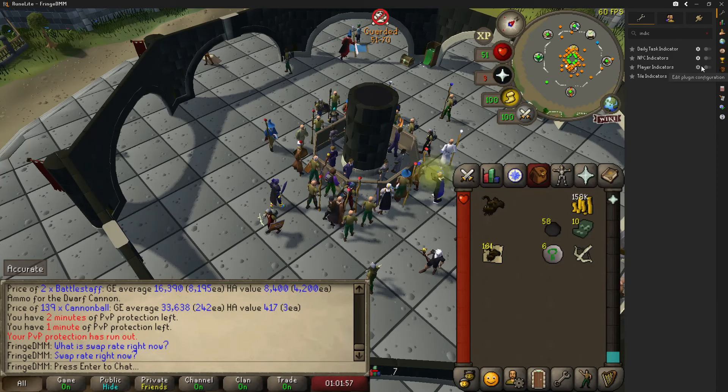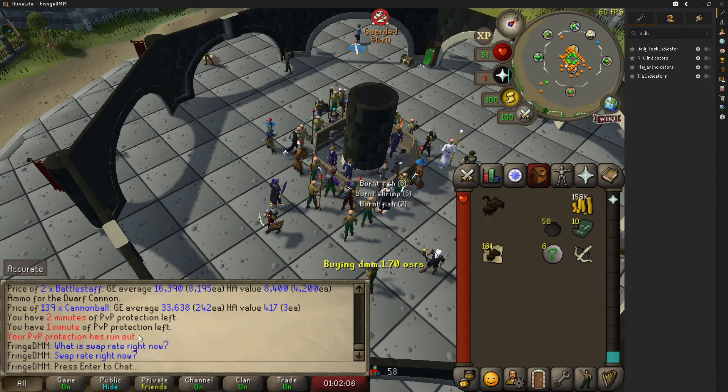Deadman mode day one has been wild. The swap rates right now are absolutely insane — we've got people saying 1 to 70, 1 to 90.